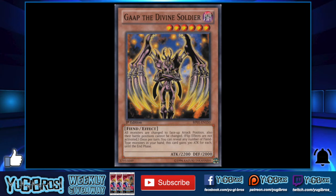Coming in at number two is GAP the Divine Soldier. At one tribute, it says: all monsters are changed to face-up attack position, their battle positions cannot be changed, and flip effects are not activated at this time. This gets around things like Manju, Vindictive Magician, and De-Koichi — De-Koichi actually gets its effect negated so it can't draw a card. Once per turn you can reveal any number of Fiend-type monsters in your hand; this card gains 300 attack for each until the end phase, so in a fiend deck it can get really big.